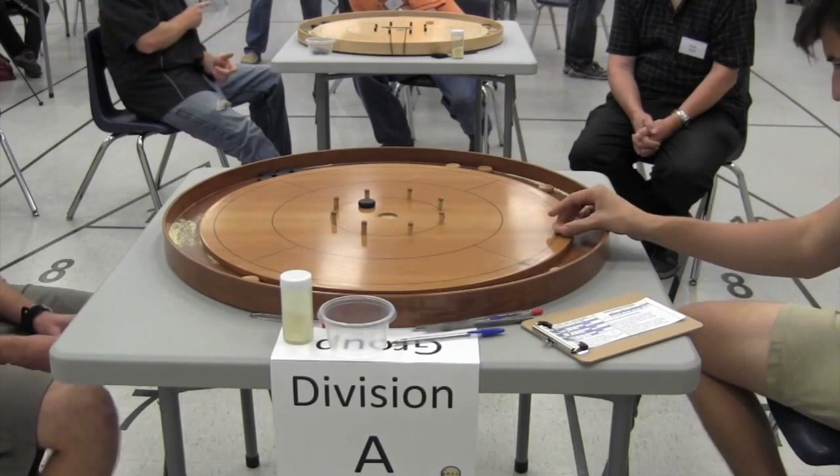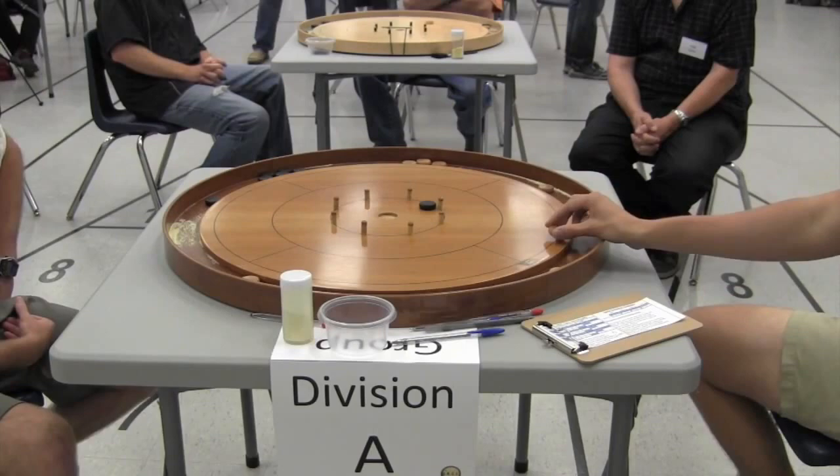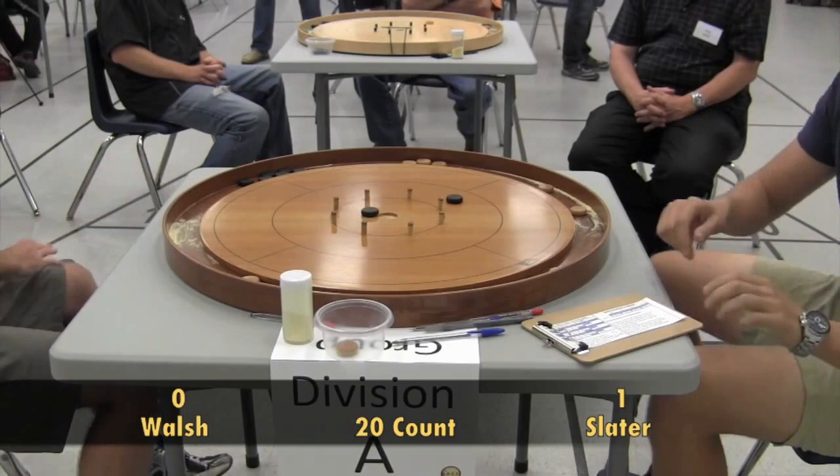Justin's going to have to hope for a really lucky bounce. He puts it between the pegs. Nathan rolls a bit towards Justin's side, leaving the door just slightly open. Slater makes the 20 but has left Walsh's disc on the board in the 10. If Walsh can stick this in the 15, he'll win the round — which he does. The first two points of this championship match go to Nathan Walsh.